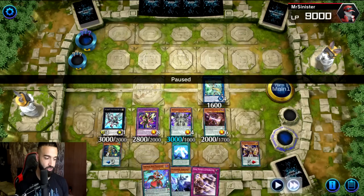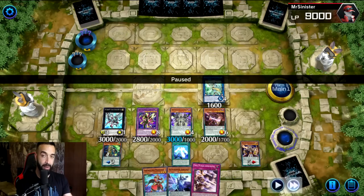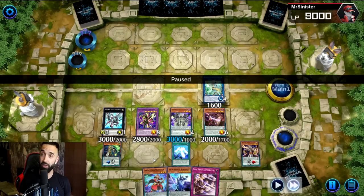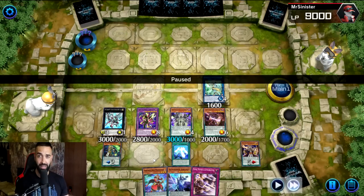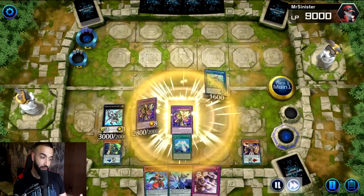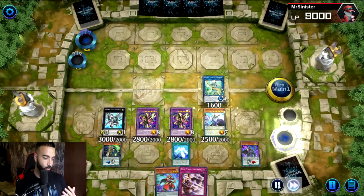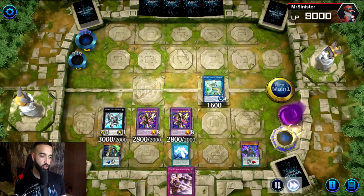Pendulum Graph adds Celestial in the end phase, then we use Old Dragon to add Double Iris back. The reason: there's only one Double Iris, so you use the first to search Pendulum Graph and save Old Dragon specifically for Double Iris recovery. We go into another Supreme King Starving Venom, go Wisdom Eye to bring Black Fang Magician, special summon Astrograph Sorcerer, and get literally free pluses for nothing.